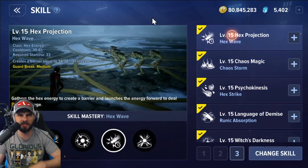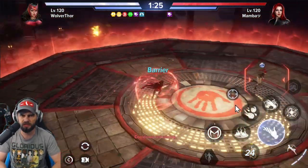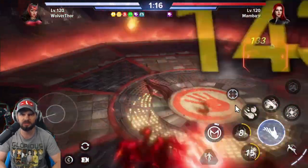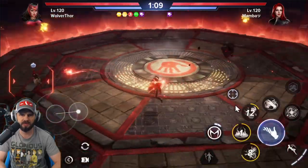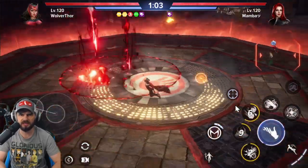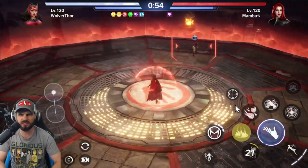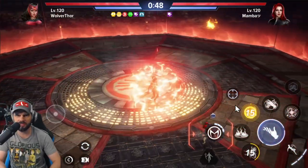In the C column, first ability is Hex Wave — gives a barrier, and even though the animation goes to the side it still hits the target. Second ability Chaos Storm — terrible, you're never going to hit anybody with that. Third one Hex Strike — same story, you won't hit anybody. Chaos Storm again on cooldown — just trash for PvP, maybe okay for PvE. Hex Wave though actually works — animation is misleading but it connects.